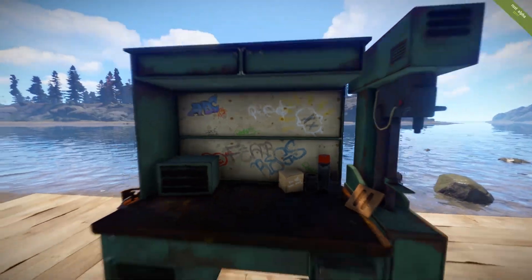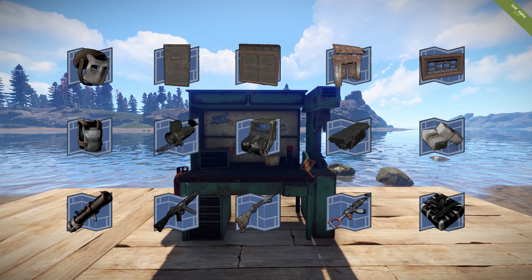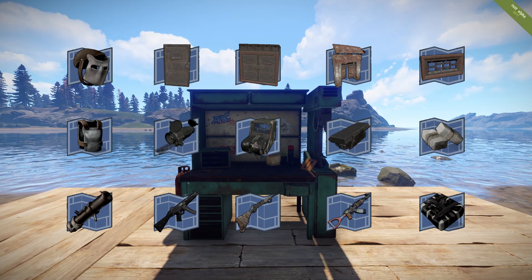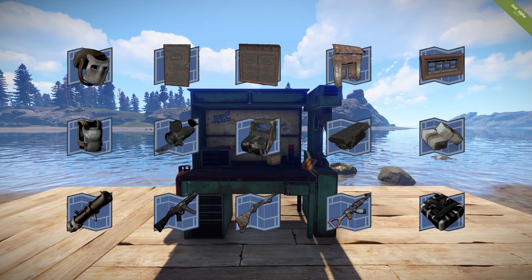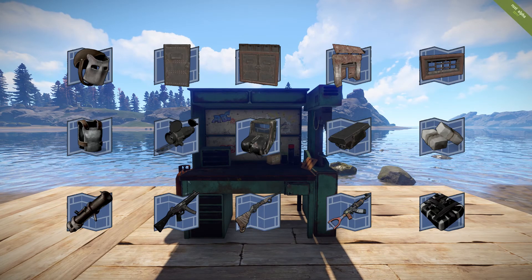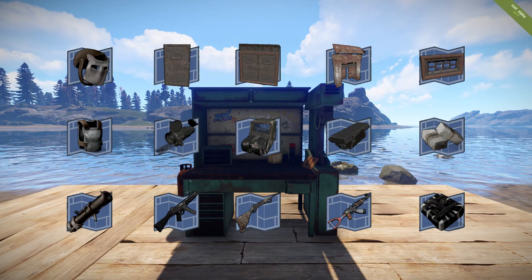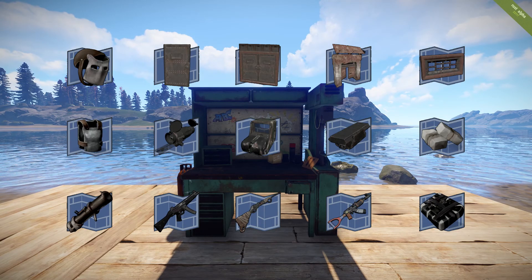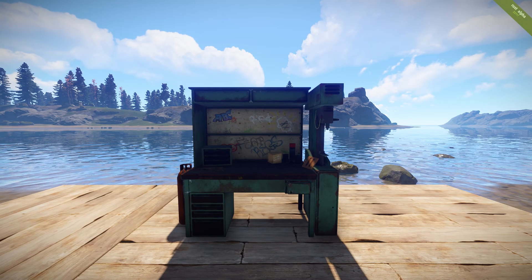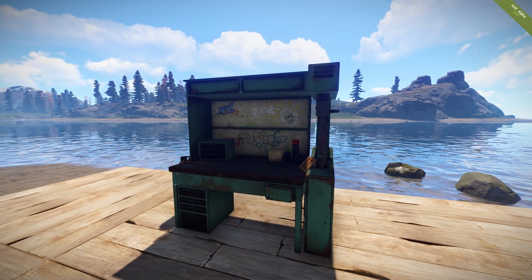So I'm going to put up on screen right now everything that the tier 3 workbench gave us — the icon for every single thing that we just learned, all 15 items. I want you guys to leave a comment and let me know what your thoughts are on this. Is it worth the scrap that you're pouring in? Take into consideration that that one item you're after could be the last one you get — you might spend somewhere between 10 to 15k scrap to get it. Let me know your opinions and what you think of this system. Does it need to be changed? Is this too expensive? Is a thousand scrap per experiment just too much?